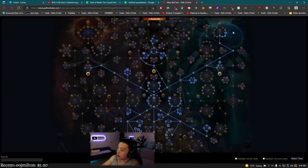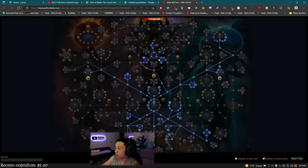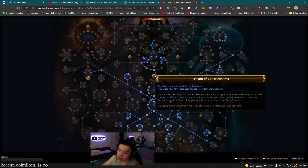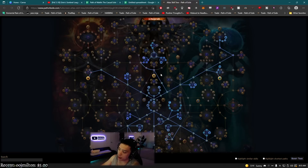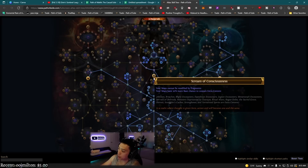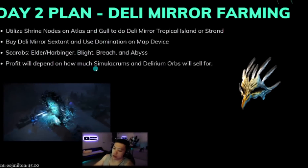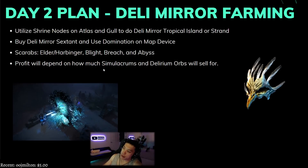Eldritch currency is especially valuable when people are trying to get strike gloves and brittle ground on their boots — that should be high value. One last thing: you want to rush stream of consciousness as fast as possible. It gives you 50% more base chance to contain extra content, and as long as you don't use any fragments — which we won't be doing in early mapping — this node is incredibly strong early on.